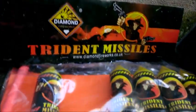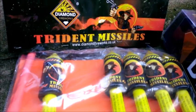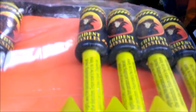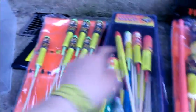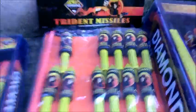Here we have the Trident Missiles — probably one of the biggest rockets you can get from Diamond Fireworks. These are very cool and fun to shoot off. You definitely have to shoot these into the air as they'd be dangerous along the ground. As you can see, they're almost the size of my hand. You get 24 rockets — small ones the same size as the small Soviet Missiles, mediums bigger than the medium Soviet Missiles, and large ones that are completely massive.